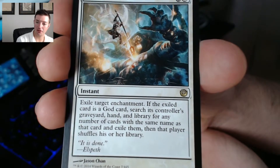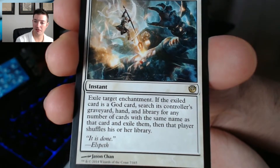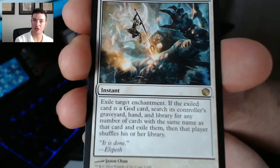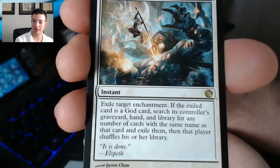On this one our rare is going to be Deicide — two mana to exile target enchantment. If the exiled card is a god card, it searches the controller's graveyard, hand, and library for any number of cards with the same name as that card and exiles them, then that player shuffles his or her library. So this is kind of like the ultimate anti-god card.